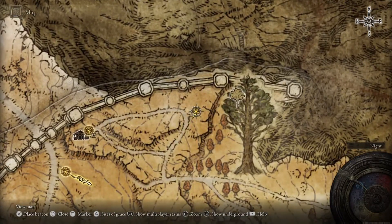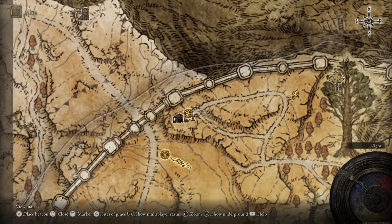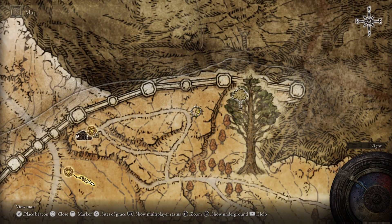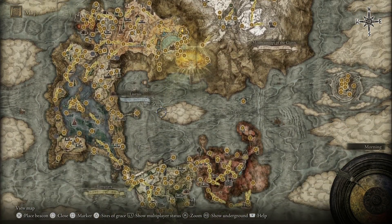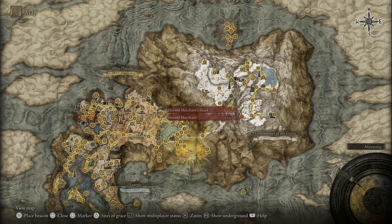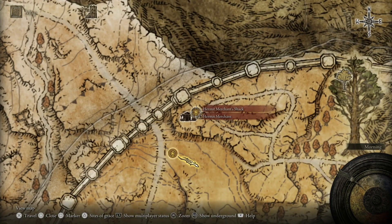This is the location on the map where the enemy spawns that we need to eliminate. Keep in mind that we need to eliminate this enemy at night, close to a site of grace. The site of grace is called Hermit Merchant's Shack, as you can see. Looking at a larger view of the map, it's located to the north, but not all the way into the ice area — this is it, and we're going to spawn here.